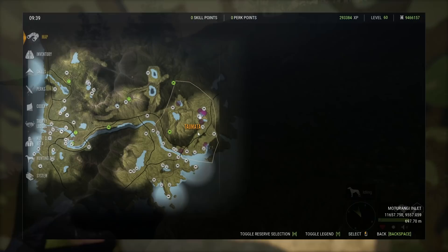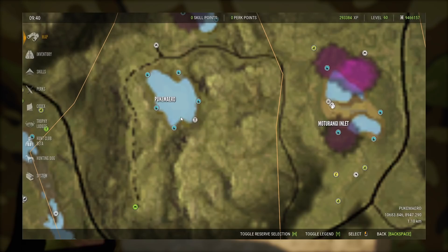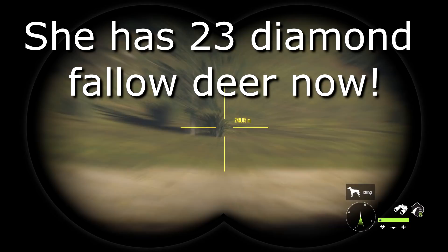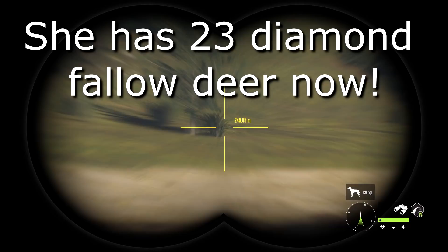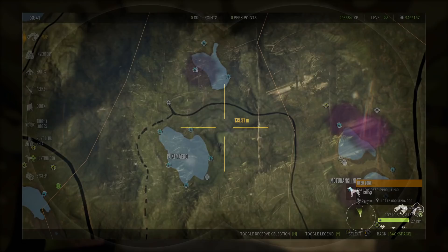Here are my hot spots and where I like to go for fallow. I always set the time at 9:12 — just before noon — because usually they start moving around then. My favorite spot is this lake. I've gotten most of my diamonds here; I have 21 diamonds total and I've gotten at least 12 or more from this one lake. Then right after, I'll switch to these nearby lakes.